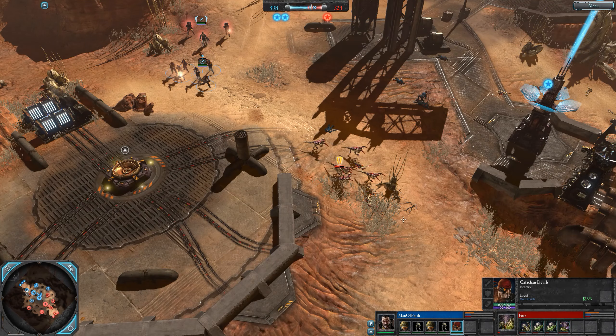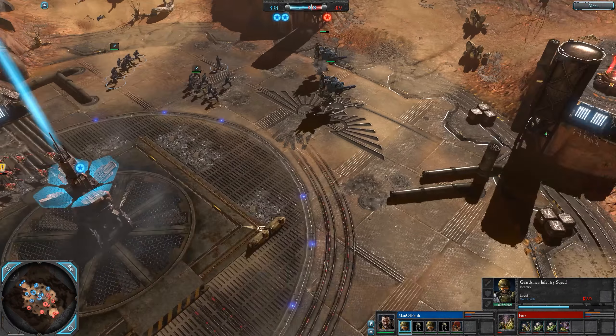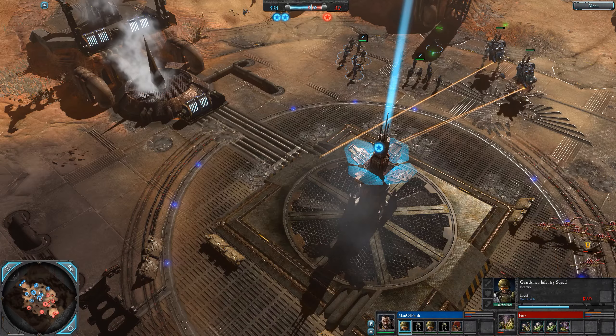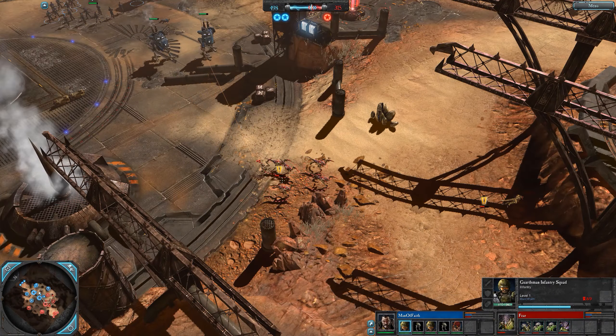Score is about 4-9-8 to 3-2-7 early on - two to one for Tex. Catachans are on the field, shooting at some hormigaunts. Did he get a decap? Is he now going to get flamer guardsmen? Catachans can't repair, but it adds some weight to his army over here - might be the catachans that go for a bash.